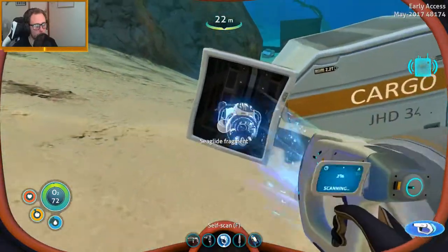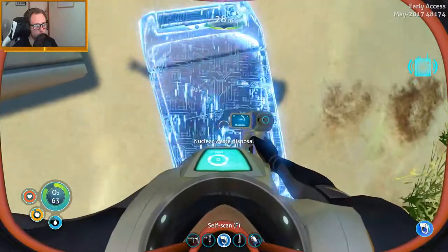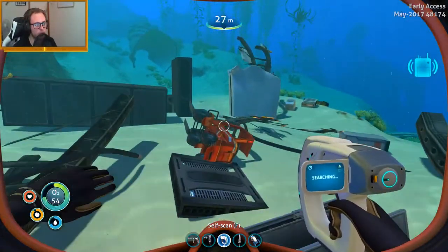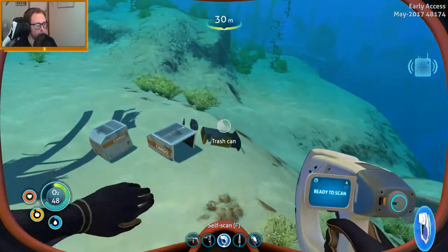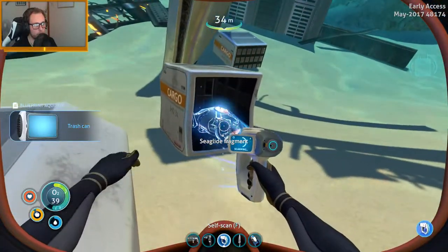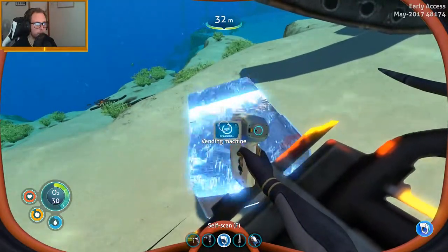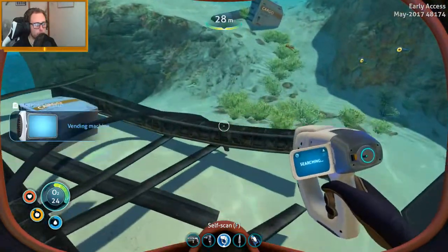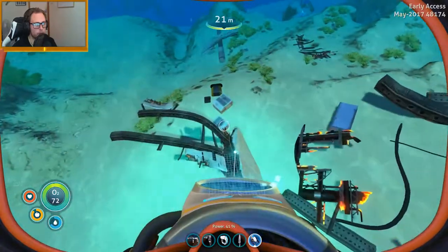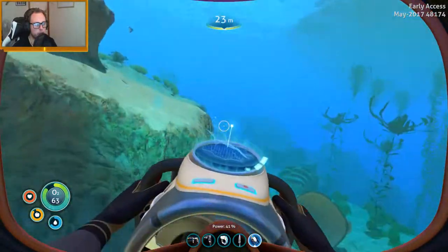Now we're at a different wreck, just trying to look around and see what we can find. Looks like we've got a nuclear waste disposal bin, which we didn't even get last season weirdly enough — I guess I didn't look around the safe shallows very much. Doesn't look like we'll find mobile vehicle bay parts here, but we found a vending machine, which is good — it'll give us food without really costing us much. If we're in a desperate situation for food we'll have something to use. I'd recommend putting that inside your Cyclops.